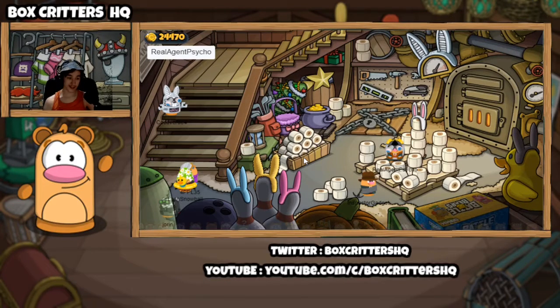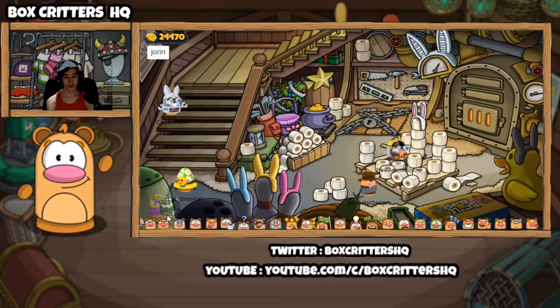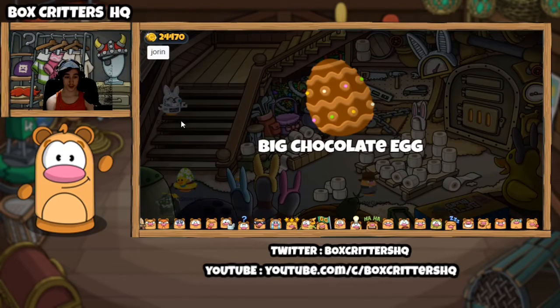We're going to start in the cellar. If you just walk over here and walk back onto this in the middle of this trapdoor, you'll get your first Easter egg. If you come over to the alien spaceship over here, you'll get the big chocolate egg.